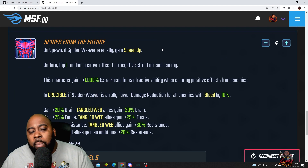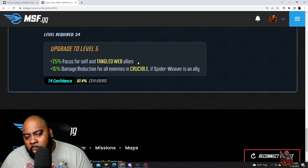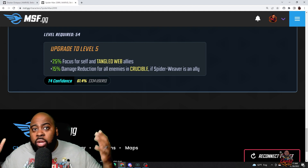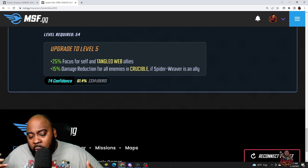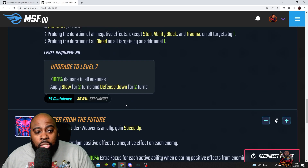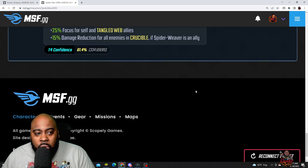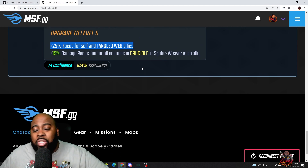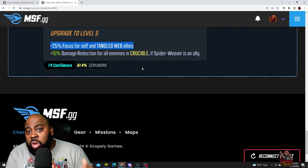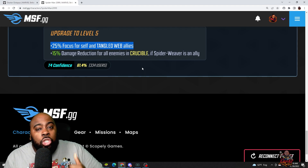The passive ability is called Spider From the Future. With this T4, you get an extra 25 focus for self and Tangle Web allies — that's really why you want to do it. In arena with Spider-Man 2099 at low stars, I want him to land his slow on Morgan Le Fay with his ultimate. Boosting his focus also boosts Spider-Weaver's focus so she can land her stun with her ultimate, which is really big.